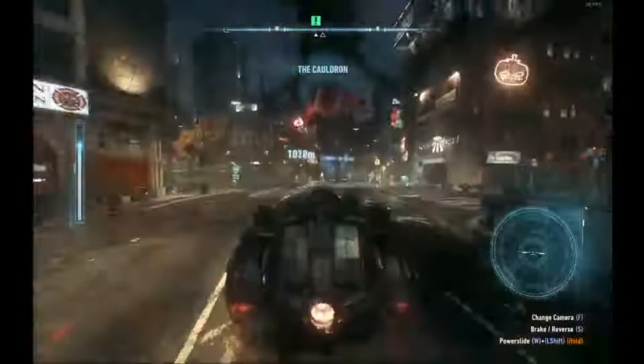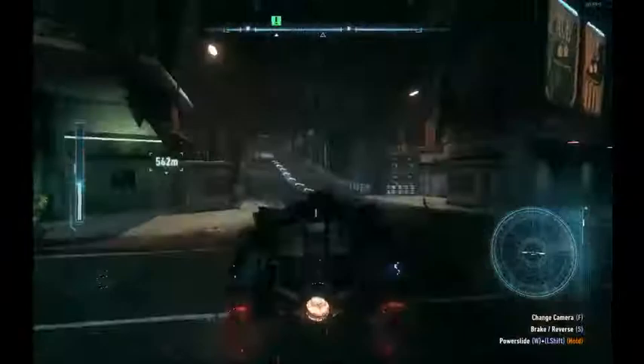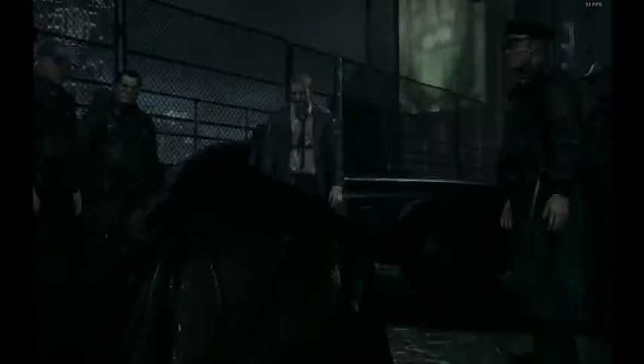Now you can just follow the arrows to get to ACE Chemicals. It's important when you get to this part of the bridge to exit the Batmobile, because there's an animation of Batman exiting. We'll get to the second part in the next video.